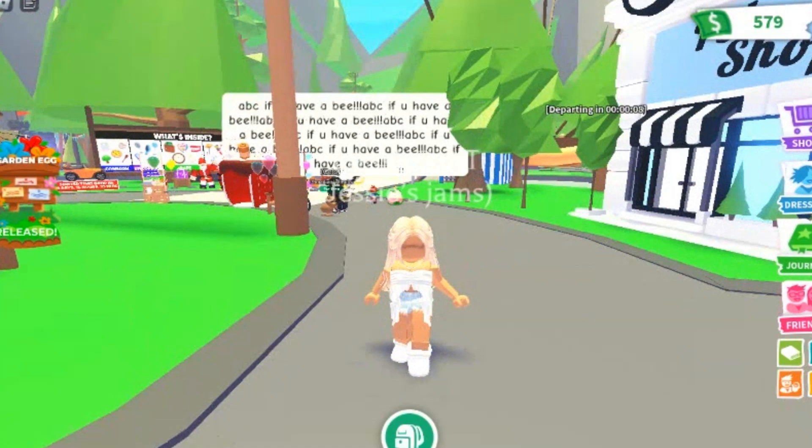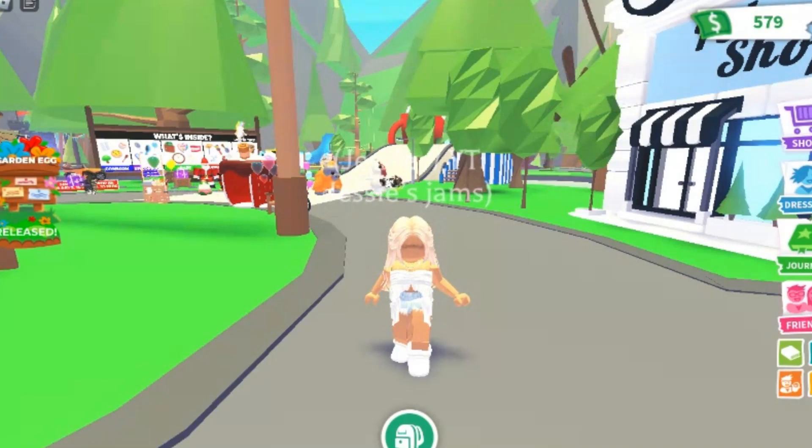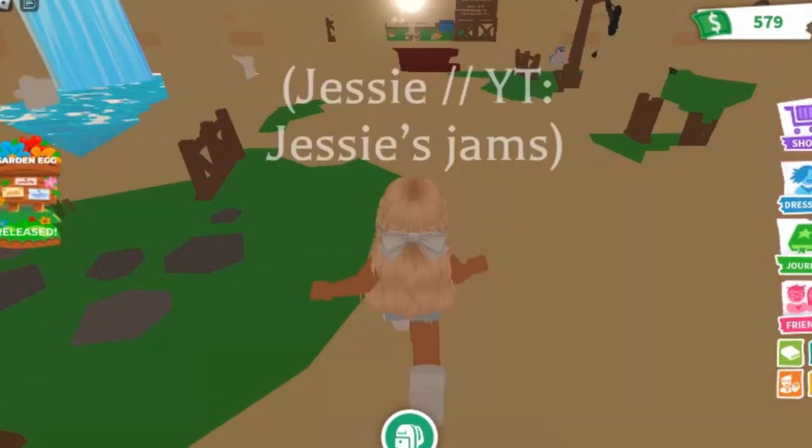Let's get on with today's video. So if you guys don't know, the brand new garden update is out, and if you head over to the obby section you can complete eight brand new garden-themed obbies, collect keys from each level, then go to the pet shop and unlock the vault. From there it opens up a brand new vault where you can trade some pets for different surprises.